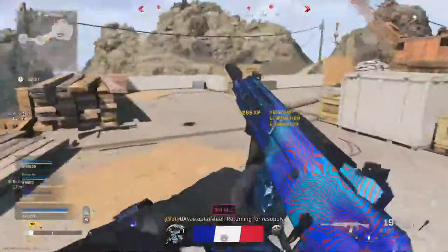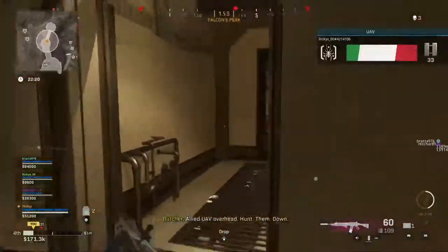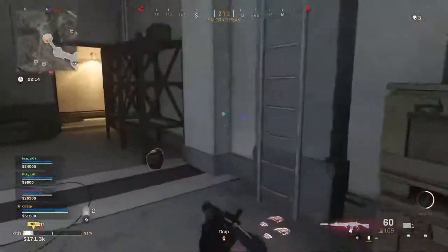And of course, with a new location like USS Texas coming — which is already a map from World War 2 — you can expect this map to be coming in Vanguard as well. It fits the scene, it fits the theme, and it just works very, very well.